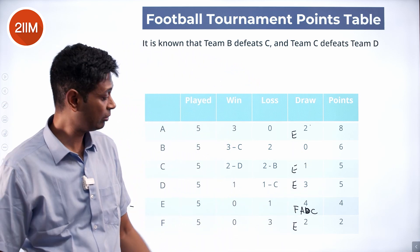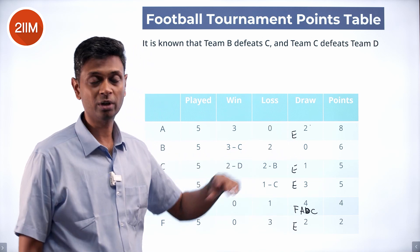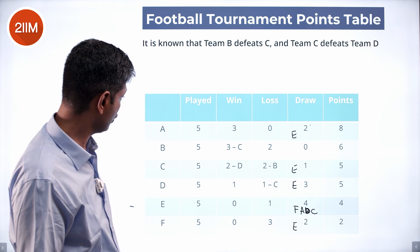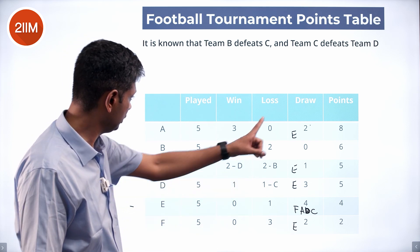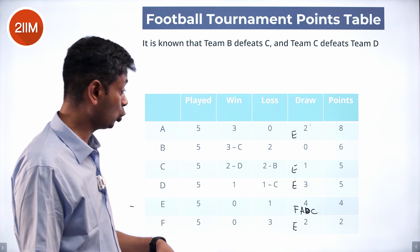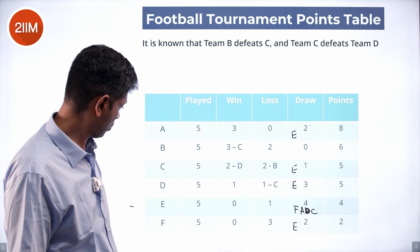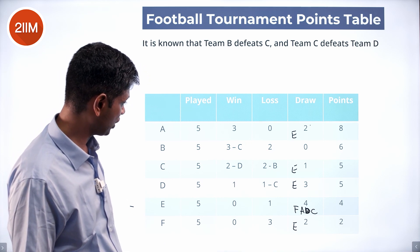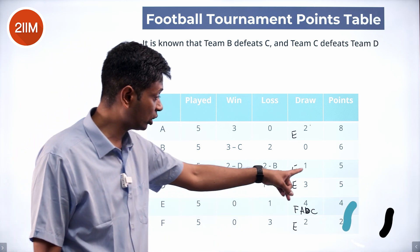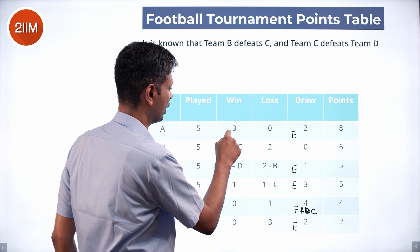We can fill all that in. A has drawn against E. A has won against three players. A did not draw against C, because C has only one draw — which is accounted for. So A has won against C, and C has lost against A.